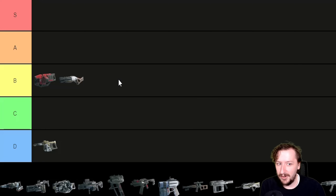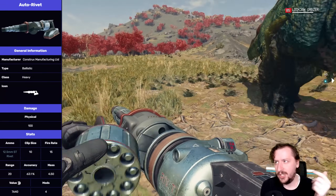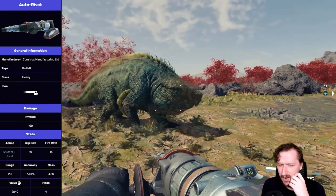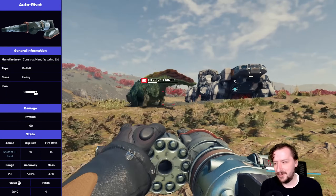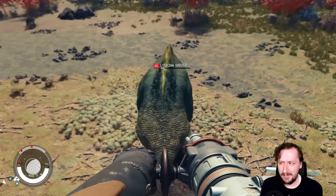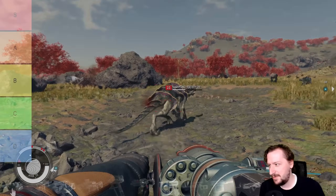The Auto Riveter is another somewhat disappointing weapon - a tool converted into a weapon. It does really high damage per hit and you can recover your rivets from enemies, similar to arrows in other Bethesda games. However, it has a very low rate of fire and is fairly inaccurate past medium range. Rivets are also sometimes rare to find, and vendors don't stock them often. It holds ten shots base, but with the rate of fire and accuracy problems, it's pretty underwhelming - I'd put it at C tier.